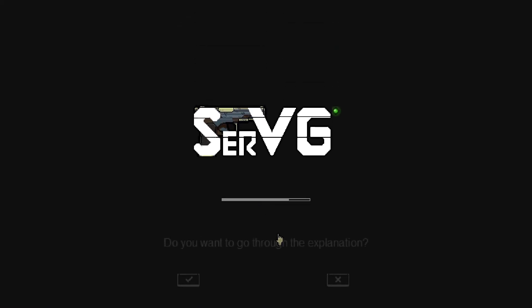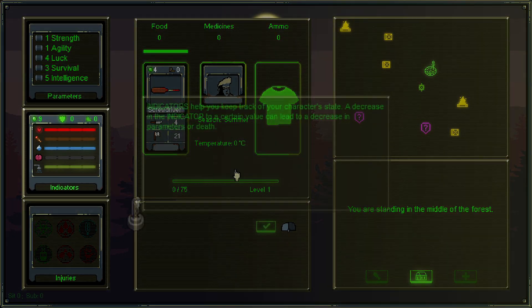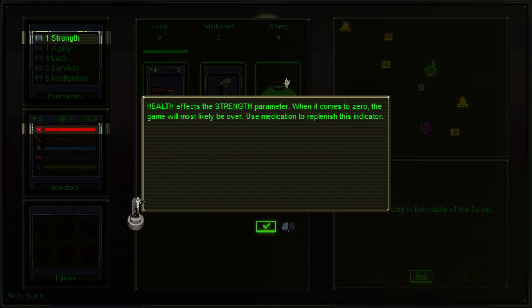We'll go into how these indicators change the parameters in a moment. This is where we play most of the game — we have two slots for our armor and our main weapon, and we have different cards in our deck that we can move in there.